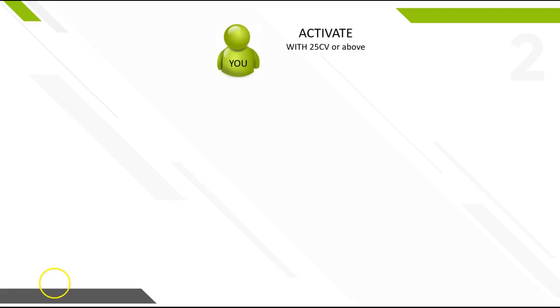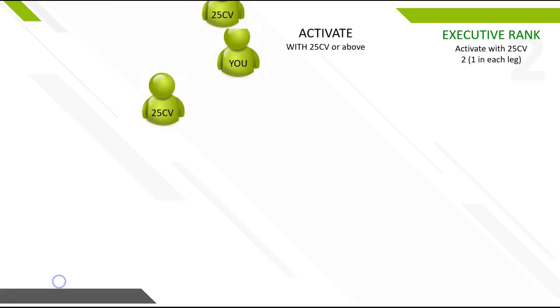Your next goal should be to hit the first rank of executive. To become an executive, you need to be active with 25 CV and have two people, one on your left and one on your right. Once you have sponsored two people, you've now become binary qualified, meaning you can earn in the binary matrix, and you've hit the rank of executive. You need one on the left and one on the right — that's what the parenthesis means, one in each leg.